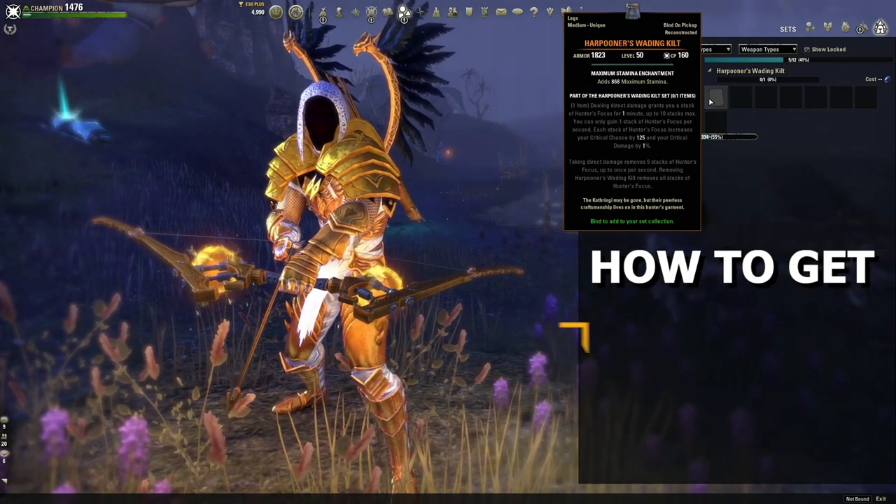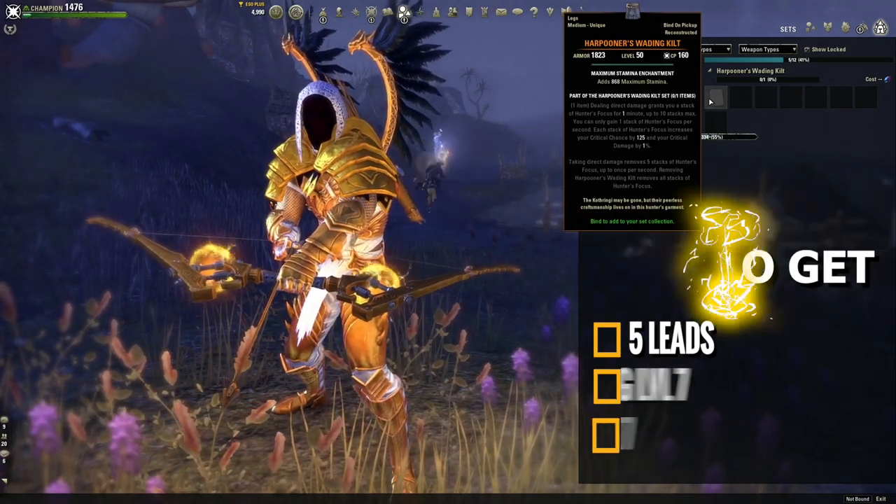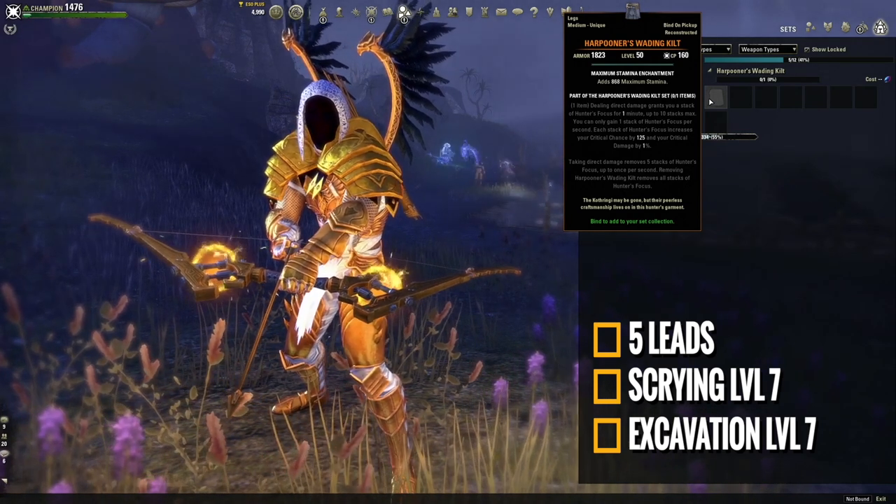But how do we get the item? You're going to need to dig up 5 leads, and you're going to need Scrying and Excavating level 7 to dig up these leads.